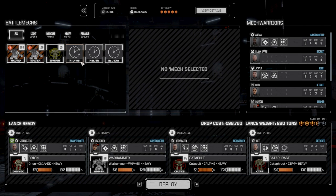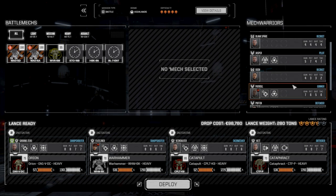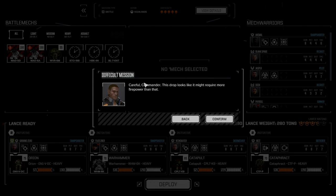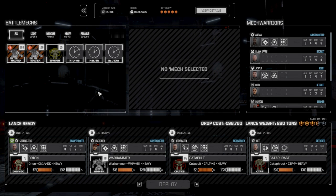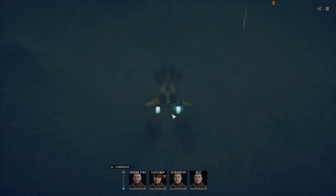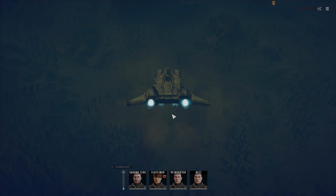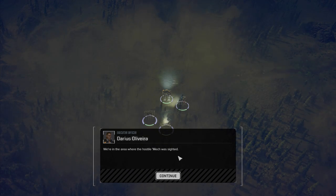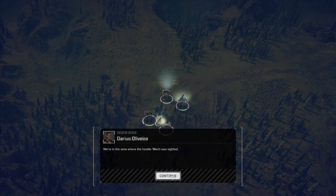We're still looking for some good parts - we need stuff for our light lance once we bring them forward. Let's just deploy. Alright, hostile contacts right away.